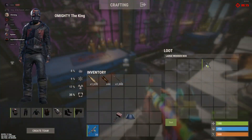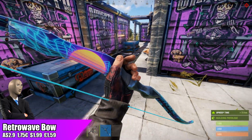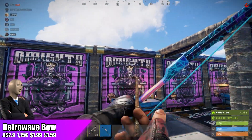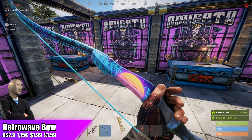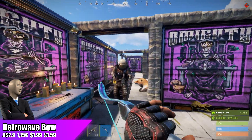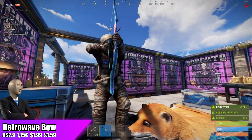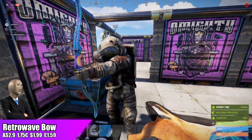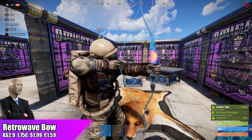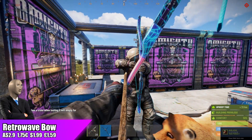Moving to the Retro Wave Bow, going for $2.90, the standard price for bow skins. I think this is one of the most unique bow skins we have so far — it's a continuation of the Retro Wave set and probably the most colorful bow skin that will be on the community market when it leaves the store. It's currently fourth on the top sellers. The really light blue bow string looks very unique and I don't think it'll impact gameplay too much.